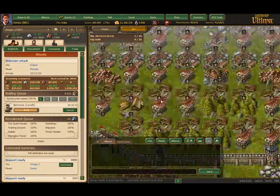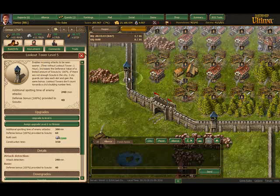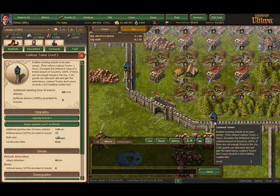Going to my city - one thing I really wish I had is a little more upgraded lookout towers. I had one upgraded to give me a 4-hour additional spot time, and another to give me an additional 1. You get a base of 1, which means from this city I can see an attack coming 6 hours away. If I had an extra 2 hours of notice time, I would have been able to know for sure whether this was infantry or cavalry.